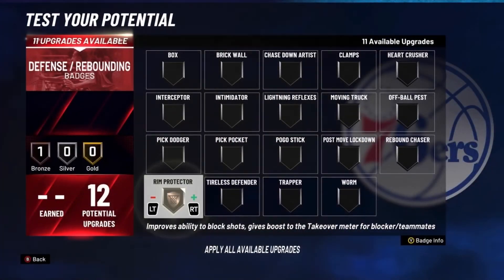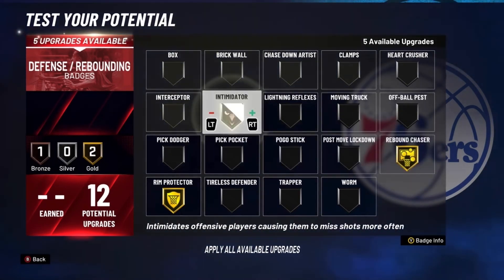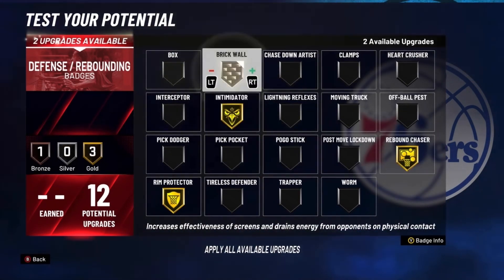For your Defense, put Rim Protector on Gold, Rebound Chaser on Gold, Intimidator on Gold, and Brick Wall on Gold.